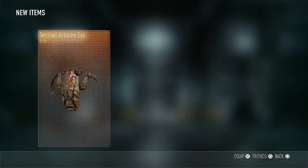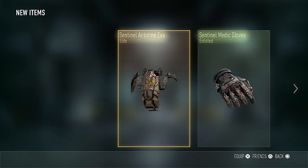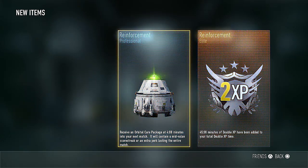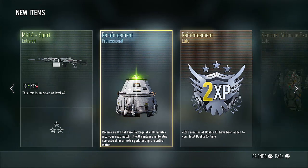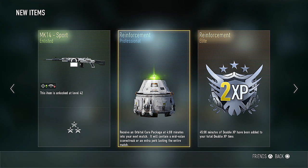I'll probably just choose to wear no sunglasses, because seeing that enlisted item mixed in with all the other stuff just bothers me. We got the Sentinel Airborne Exo — that's quite a nice Exo, but unfortunately I already have it. That's actually the one I'm wearing right now, so I'll sell both. Then a crap package, some double XP — that's awesome — and what appears to be a not-so-great MK14. But we got 45 minutes of double XP, so that's cool.